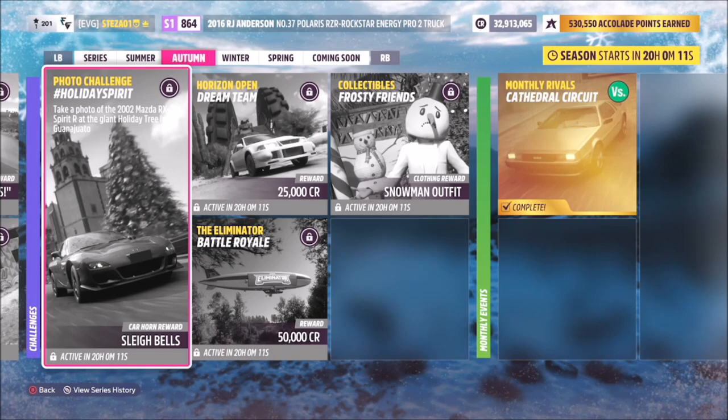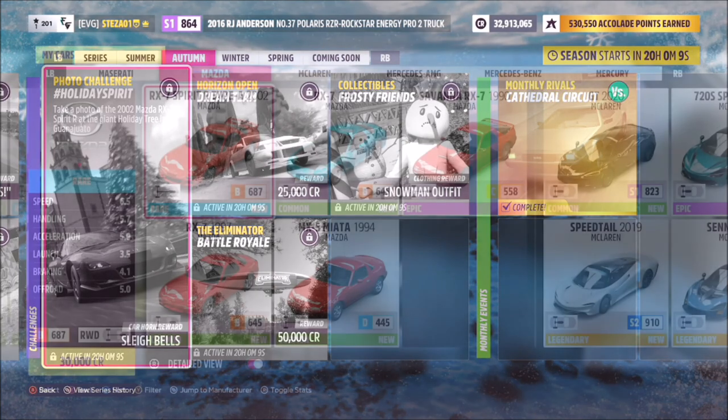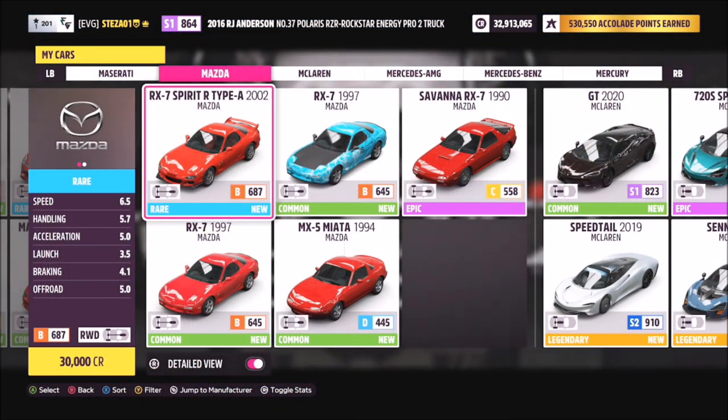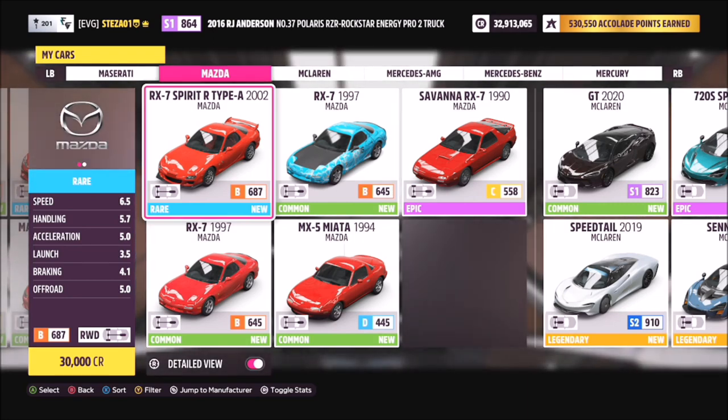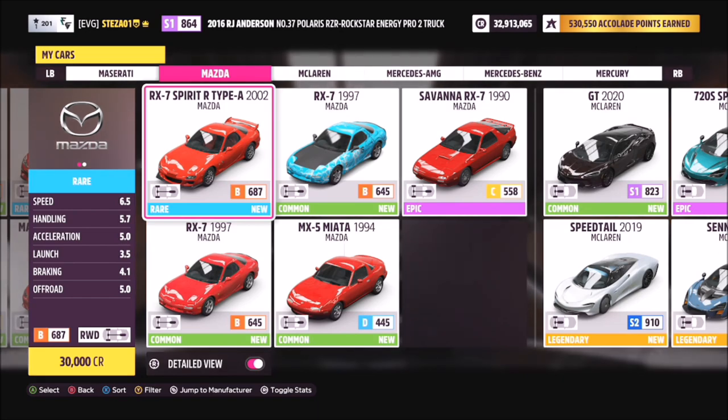First of all, you're going to want to pick out the car in question. There are a couple of RX7s in the game — you don't want the '97 one, you want the 2002 RX7 Spirit R, which as you can see is quite clearly different with a different body kit, wheels, etc.